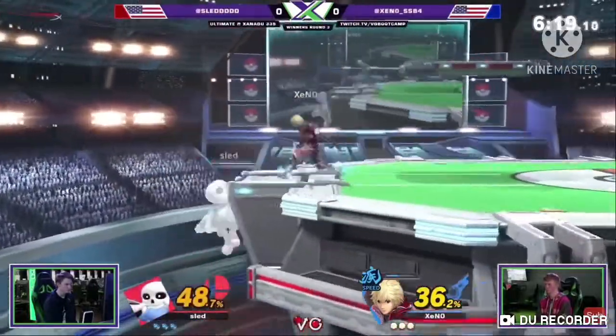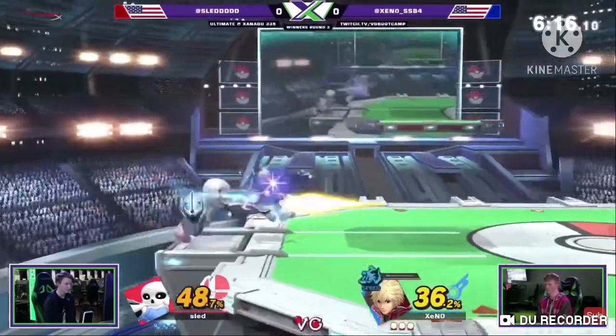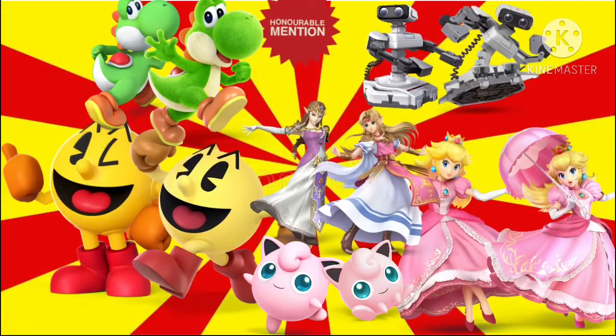Before I get to the most buffed Smash Ultimate character, I have to bring on some Honorable Mentions. The Honorable Mentions are Yoshi, Rob, and Pac-Man, because they got buffed from being high-tiers to being high-tiers in Ultimate considerably. Zelda also gets a spot in our Honorable Mentions, due to her getting buffed from a bottom tier in Smash 4 to considerably a mid-tier in Ultimate. Princess Peach also secures a spot, due to her getting buffed from a high tier in Smash 4 to a top tier in Smash Ultimate. Finally, Jigglypuff gets a spot due to her getting buffed from the worst character in Smash 4 to slightly better in Ultimate.